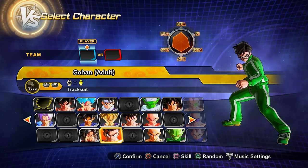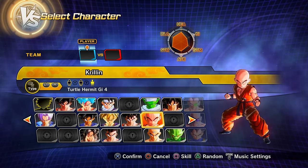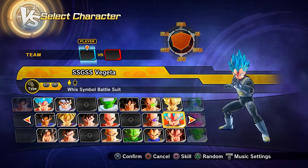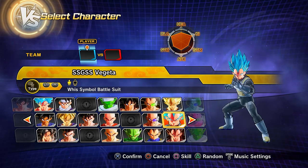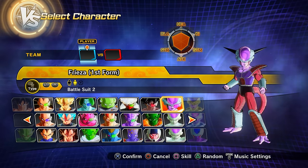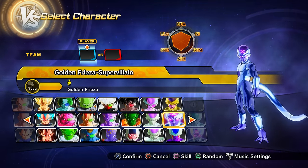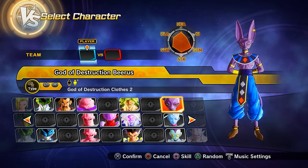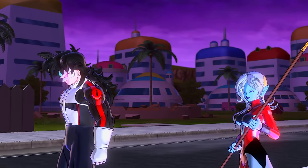Clearing the Emperor's Return saga (Resurrection of F) and then defeating Whis in the Time Nest unlocks: preset 1 of Super Saiyan Blue Goku, preset 3 of Adult Gohan (tracksuit Gohan from Resurrection of F), preset 5 of Krillin, preset 3 of Tien, preset 1 of Super Saiyan Blue Vegeta (SSGSS), pool Raspberry, preset 2 of first form Frieza, Golden Frieza, Super Villain mode Golden Frieza, Super Villain mode Metal Cooler, God of Destruction Beerus preset 2, and Whis.